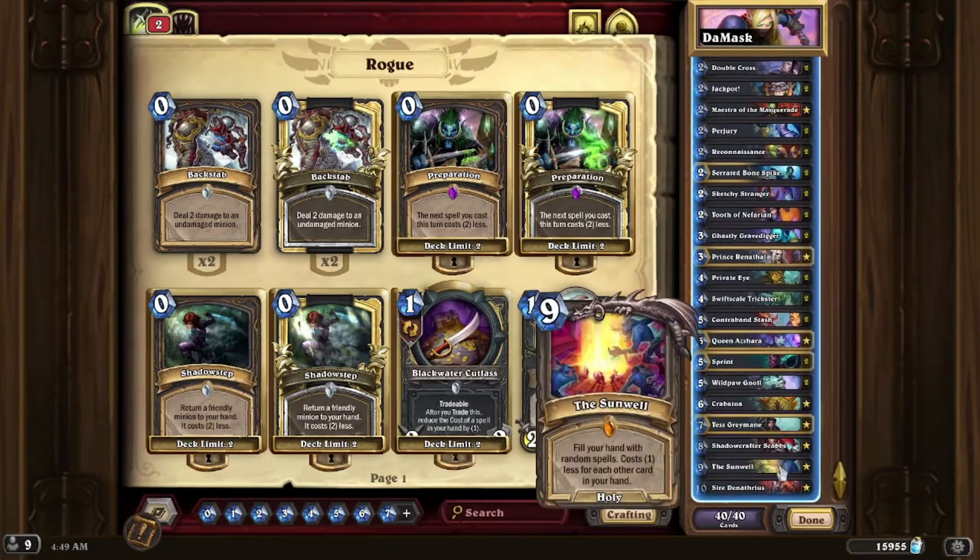We also have the Sunwell in this deck. The Sunwell is something I read wrong when I first saw it — I thought each spell you got from this cost one less for each card in your hand, which would be even more bonkers, and the initial cost would always be nine. But it's vice versa, which in this deck actually makes it a little bit better. You can play it on turn three as long as you can ditch a card or don't mind burning one. It's just that extra additional value for this deck.